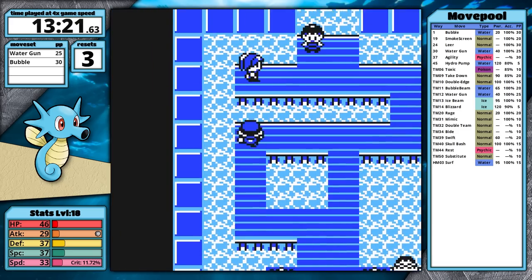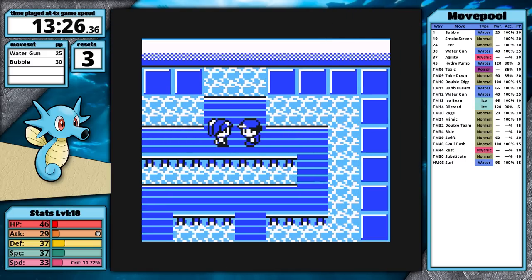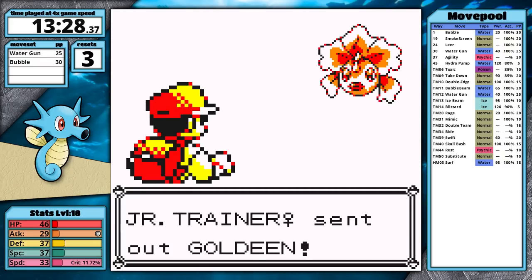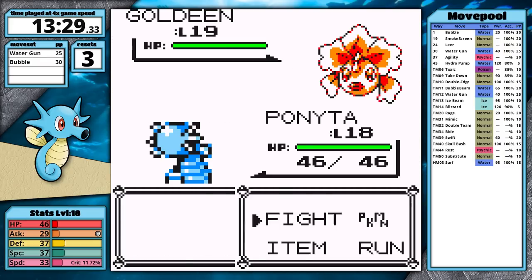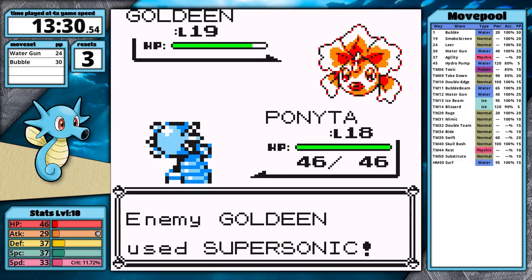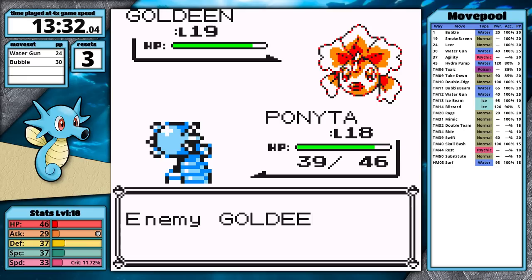Heading to Misty's gym, I realize that if I defeat her I'm going to have the most 1998 moveset ever — Bubble, Water Gun, and Bubble Beam. The only things missing are Surf and Hydro Pump. Seriously, as a kid I just didn't want to unlearn any damage-dealing moves. Horsea's a Water-type so it should have all the Water-type moves!